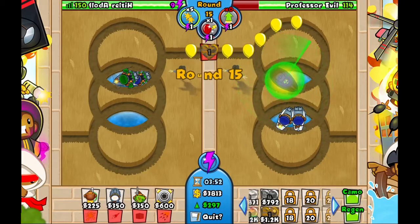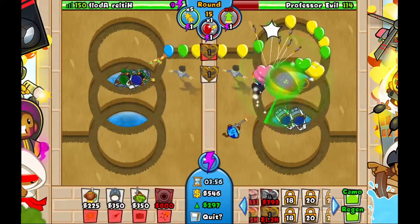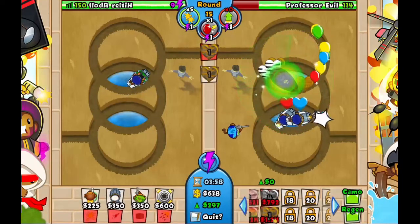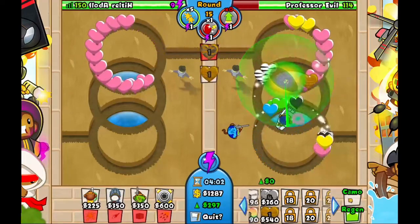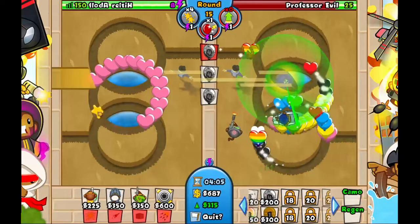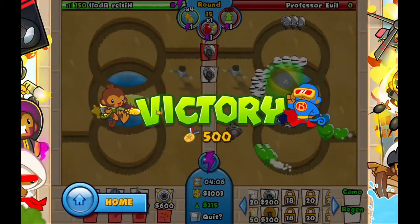And here we go. Round ended — quick-shorted Camo Regal ceramics. Setting the defense to send more, because the sniper targets strong. And he is dead. That's how you speed win Professor Evo, so you can win without wasting all your time. Thank you guys for watching, like and subscribe.